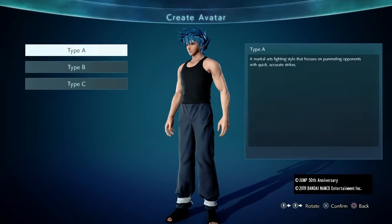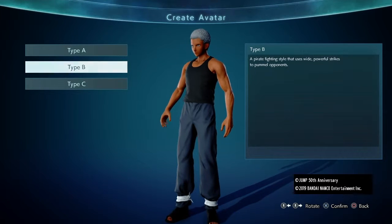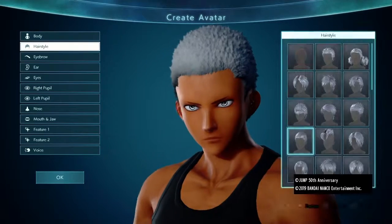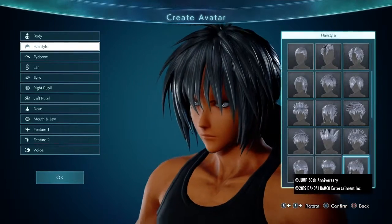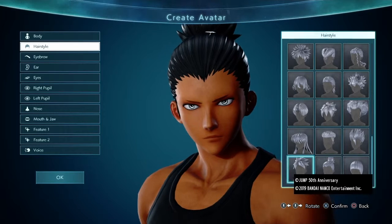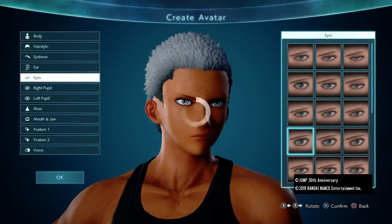To get things started, I wanted to talk about character creation and customization. This is the part of the game where, in my opinion, the game is at its best. It allows you to create your own character and customize that character throughout the story — giving him special moves, changing his hairstyle, giving him new clothes. It really makes your character feel like he's an anime character. However, when put next to the other anime characters in the game, your character does still somewhat stick out like a sore thumb.